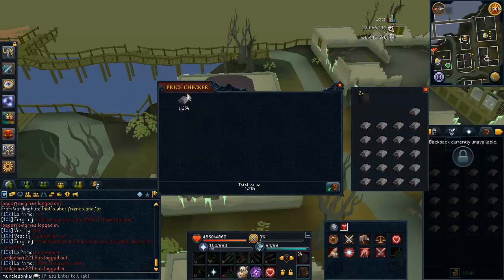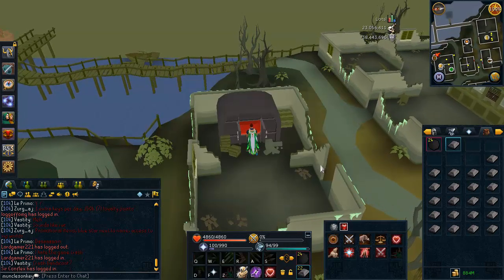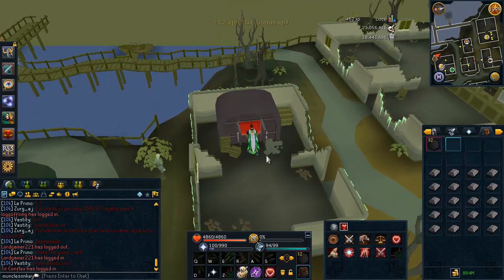Each steel bar is 1.2K and they do buy for about mid. Steel bars are not going up that much. However, if you sell cannonballs for 693GP each, you make 41K profit per inventory. You can do about 40 inventories an hour, which makes this 1.7 mil profit per hour smelting cannonballs.